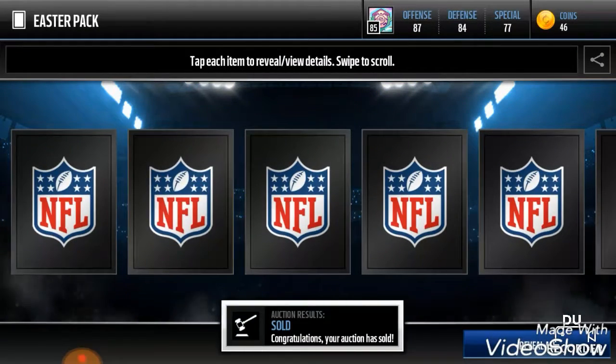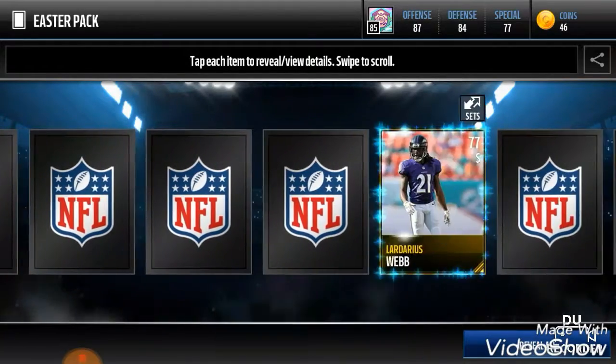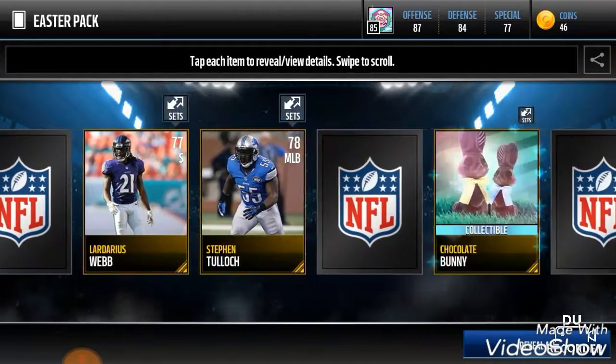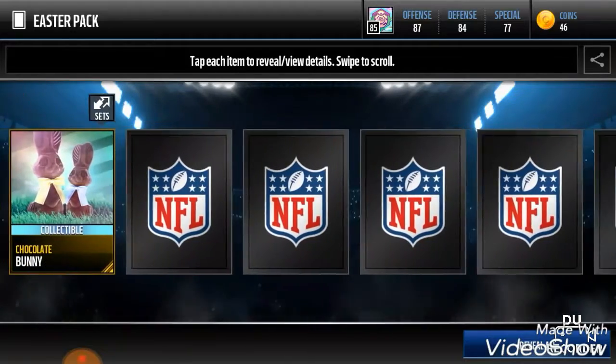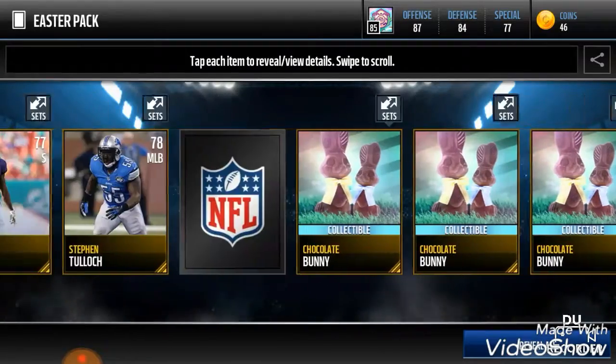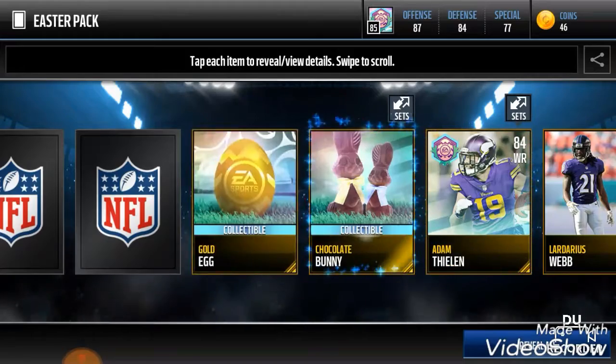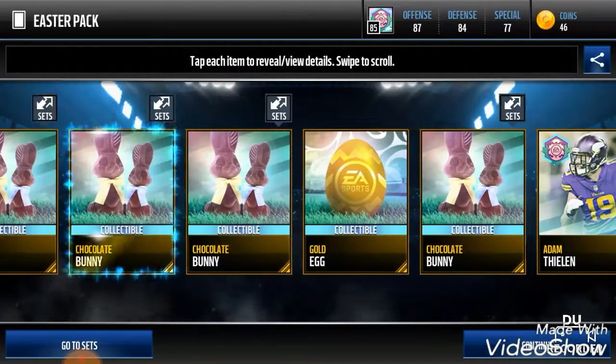Hopefully we can pull one of those Elite Easter players. We're going through this, and we get a bunch of bunnies, more bunnies, and Adam Thielen is our golden player.